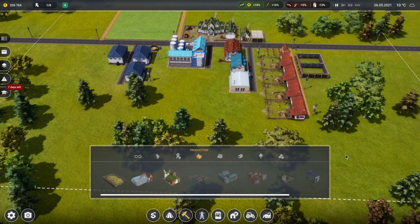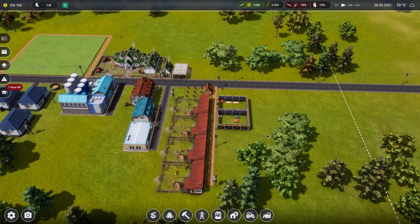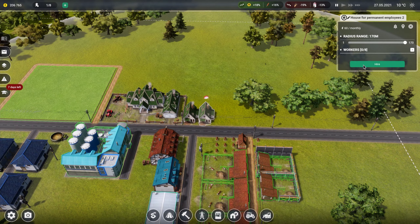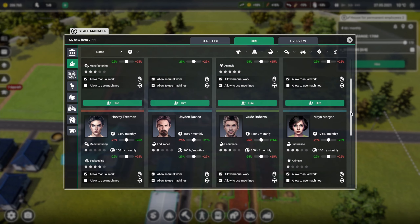We'll need two people working at the silage storage, which I'm hoping will be the endurance people. We will also need two manufacturing people to replace them. I think that's pretty much us up to speed. So let's see what sheep need - I'm hoping they need grass. I know they obviously eat grass so it would be nice. Two extra people needed, and we need animal people.